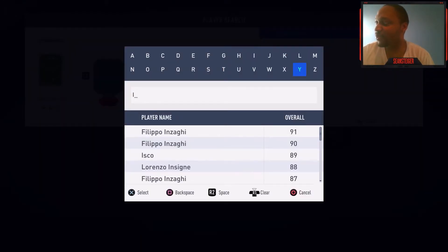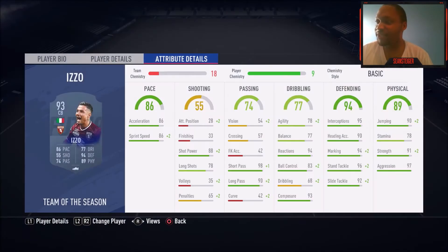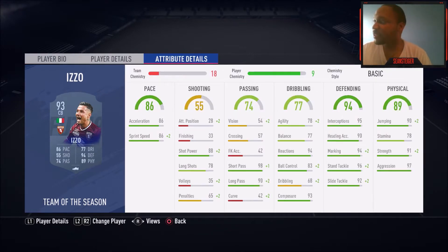Now keeping with Serie A defenders, we have Armando Izzo. I don't have him personally right now — I put him in an SBC — but this dude is six foot tall. He's not the tallest center back but he has really good jumping to compensate. Medium-medium work rates, four-star weak foot — you can play him at left center back with no issues. With an Anchor chem style he has maxed-out defending — every stat is 99. His jumping also hits 99 and his strength is close to maxed out. He's the perfect center back for a budget squad at about 61,000 coins on PlayStation. This guy plays like a 400,000 coin center back for only 61k. I cannot stress how excellent he is at that position for a budget squad.